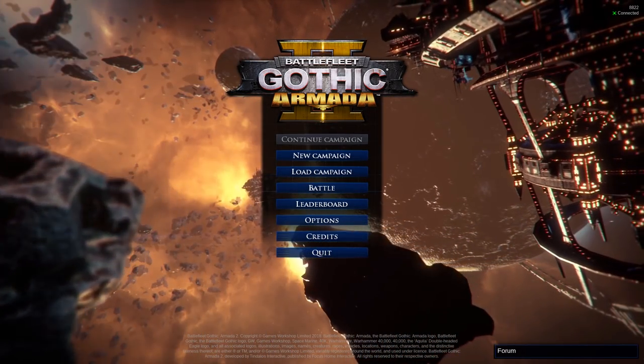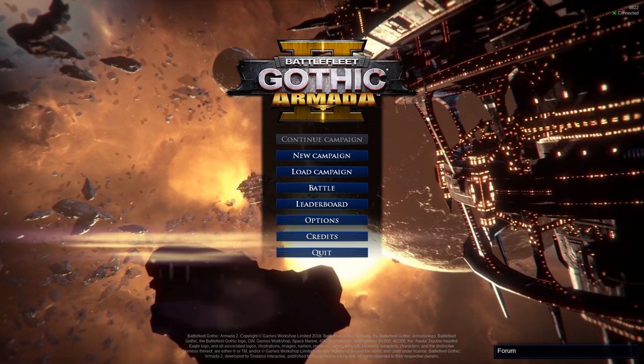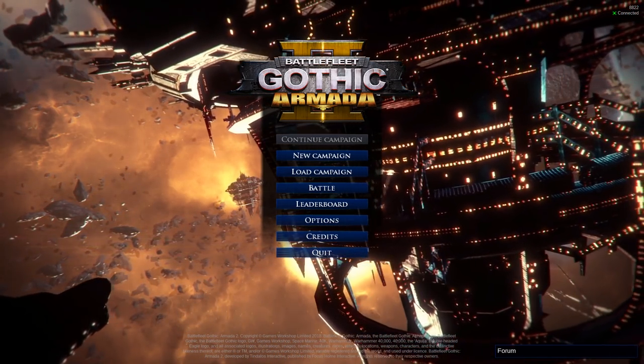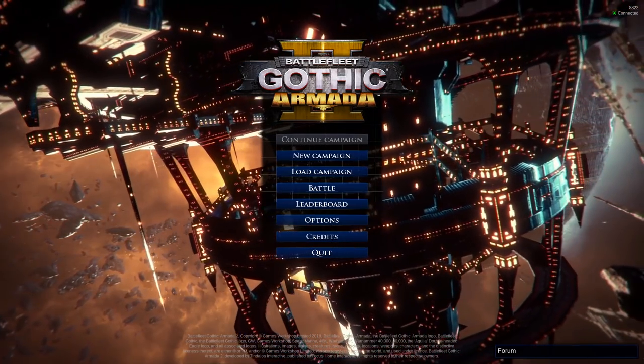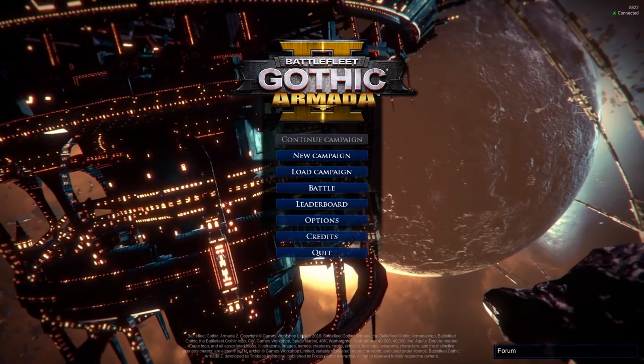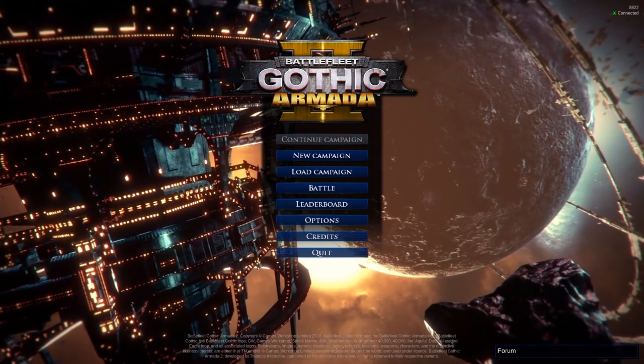I've played about 11 hours of this so far, but I still class it as first impressions because I've only played the prologue campaign — which is basically the tutorial — and a bit of the imperial campaign. There are three campaigns in total: imperials, necrons, and tyranids. I haven't played the latter two.